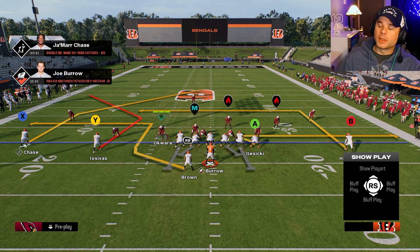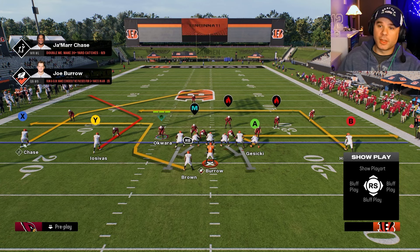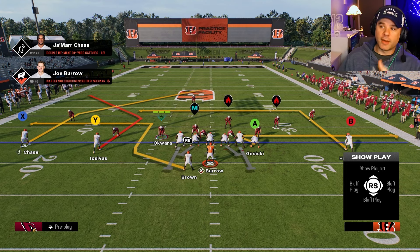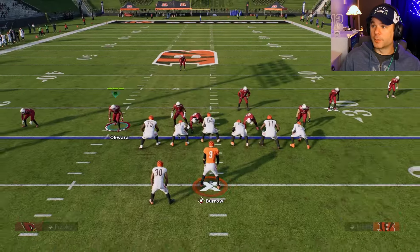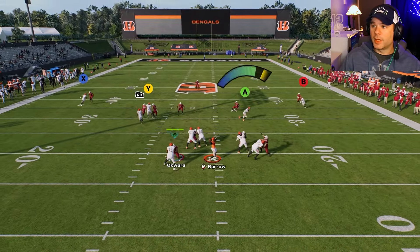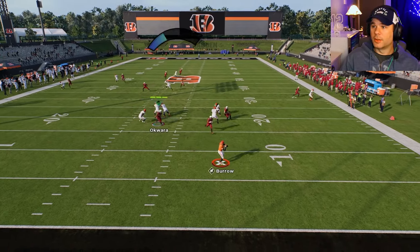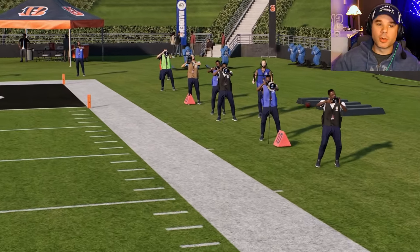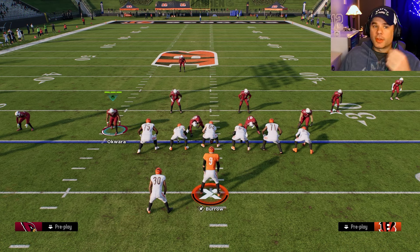B takes a little longer to develop, so that's your second read. X on a deep post is your third read — you want to hit that route very late after he gets past the safety. Go through your progressions based on how long each route takes to develop, and hit the first guy you see open to take those yards.